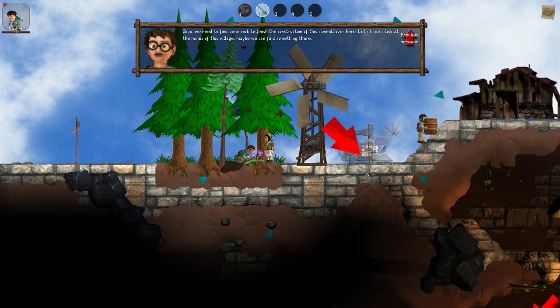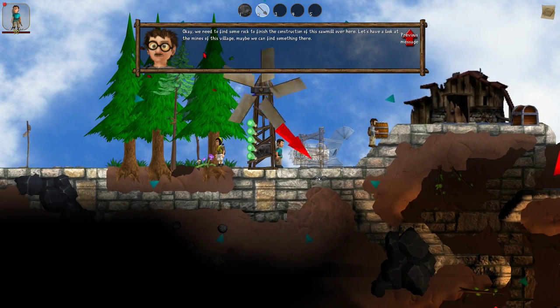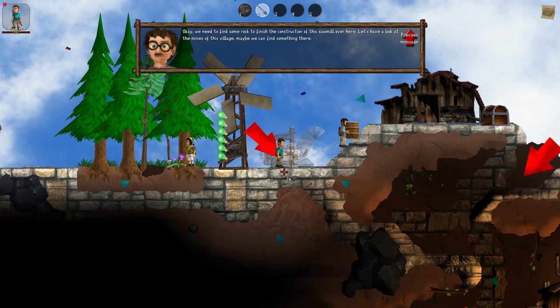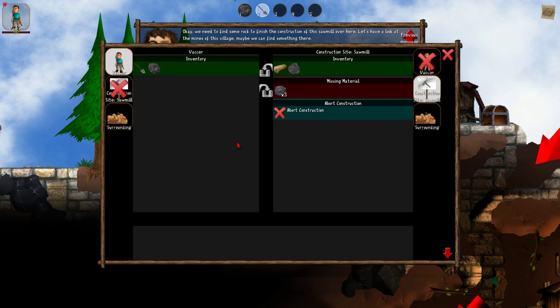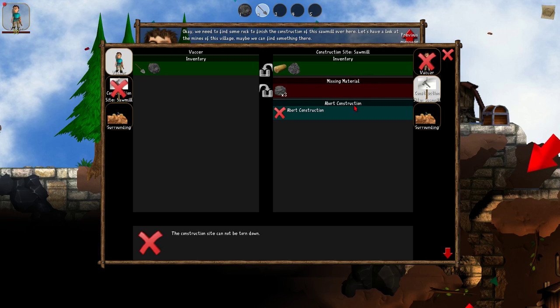I actually have to follow the tutorial a bit to advance. We need to finish this sawmill. That's where I can show another thing about the interaction menu. If I open it, I can see everything I can do with that construction site — I can see its inventory like in the surrounding tab, see what materials are missing, and stop the construction if needed. It's basically the new way to access things.